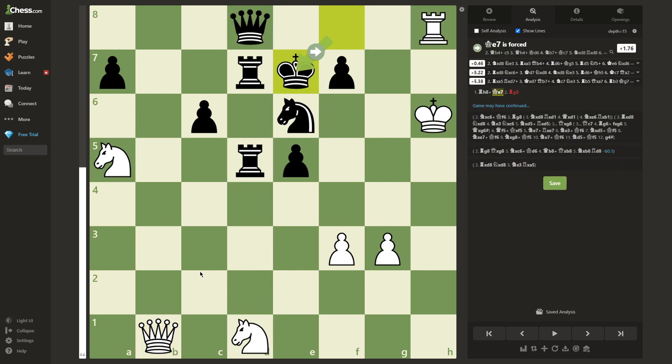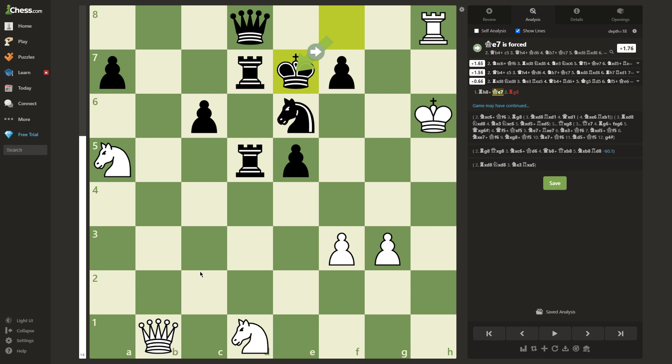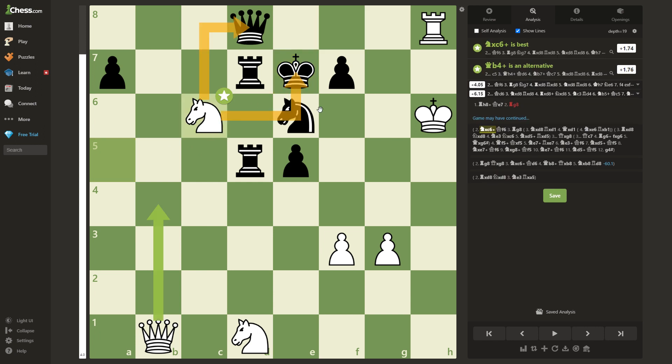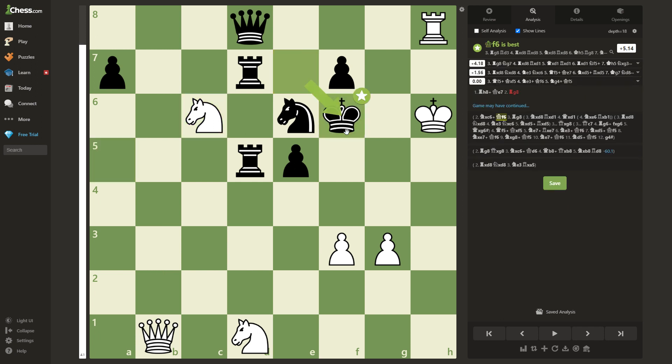So in this position, white must not take the queen and instead throw in the check Nxc6. This move will play a huge role in the later mate, but for now the best move for black is Kf6. This puzzle has multiple lines — the king can also go to d6, which I won't cover, but you can look at that line in your spare time using the chess engine analysis or Lichess analysis.